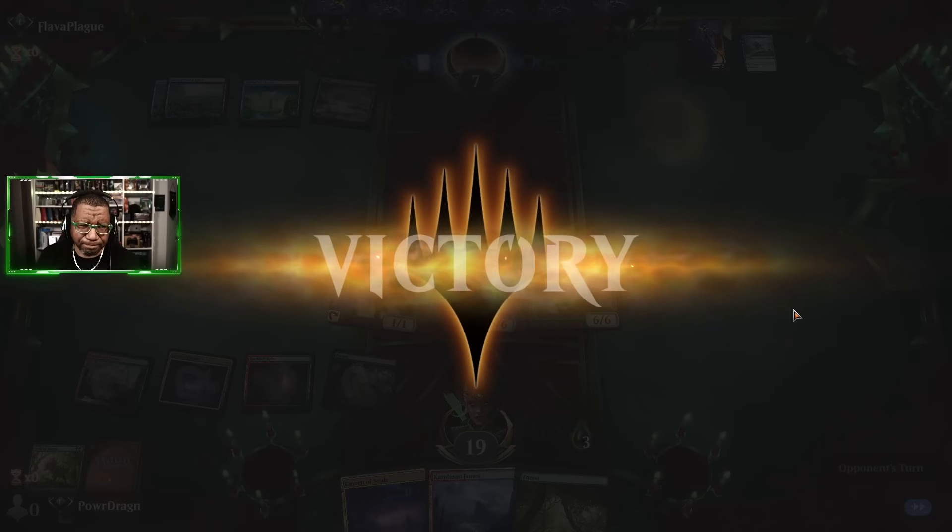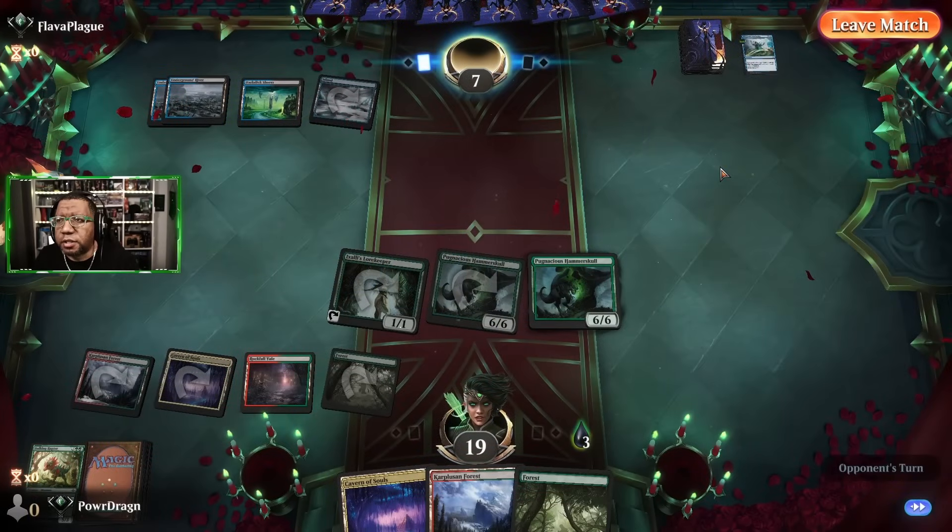In this bigger creature matchup, if you have creatures with ward or really big bodies, that can help erase the toxic stuff. But if you don't, it can be really tough. Or if you're going really wide really fast — they don't really have sweepers — the mid-rangey stuff can kind of get caught in the wash. But yeah, this is a good one, we'll take it.